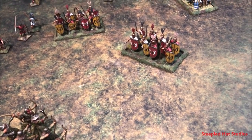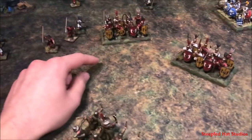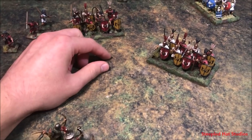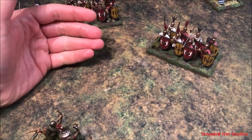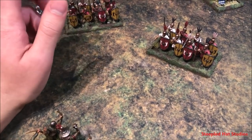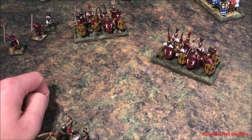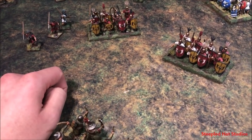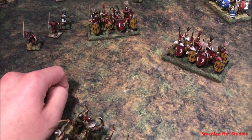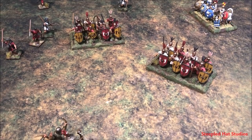If something's in column or Testudo formation, they can't make any ranged attacks. If you form a square, you're limited to a maximum of one die when shooting — you've essentially lost your shooting ability. In buildings, units get a maximum of two dice per face of the building, so the total attack value is only two per face regardless of how many men are stationed there.